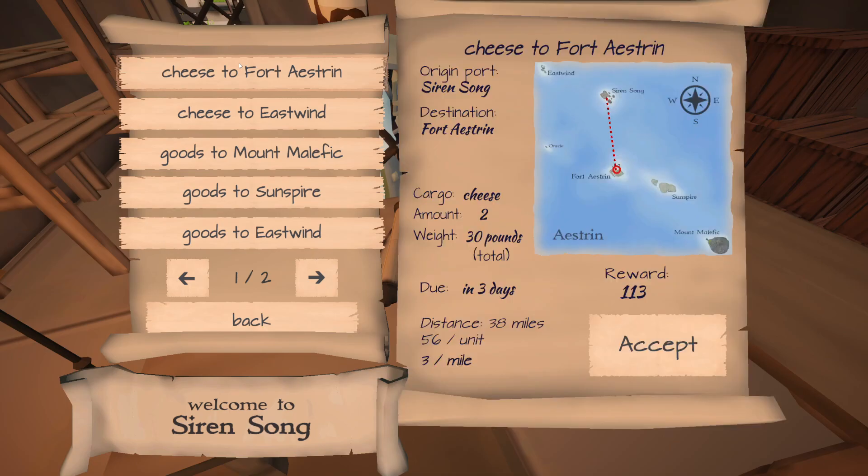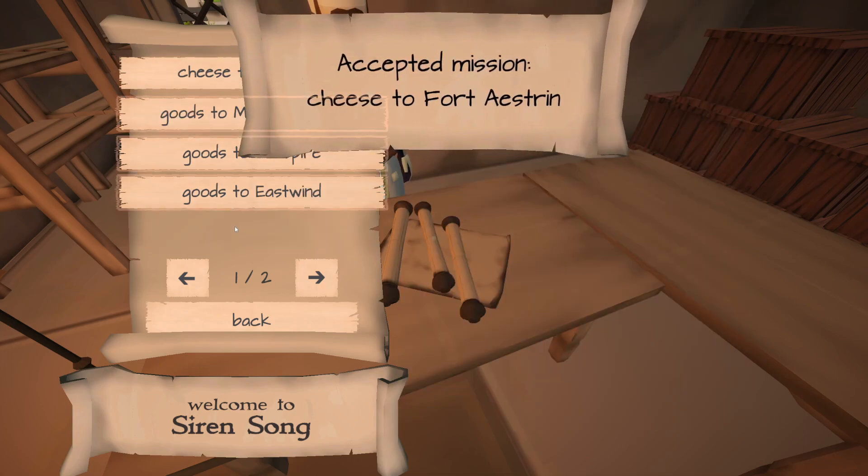Let's see what we've got — sweet, there's a shipping job from where we are, Siren Song, to Fort Astrin, which is the capital city of this area. We'll go ahead and grab that; it's the best reward we can find right now.